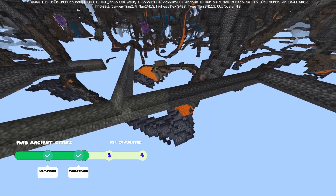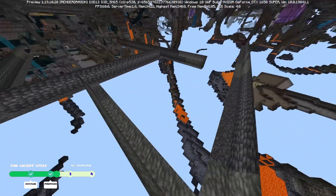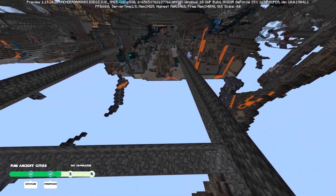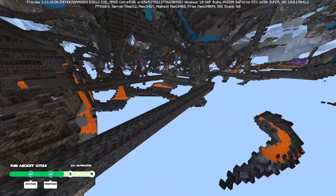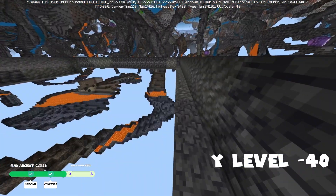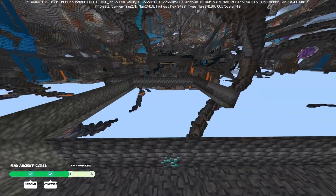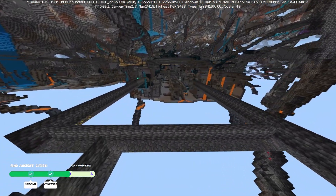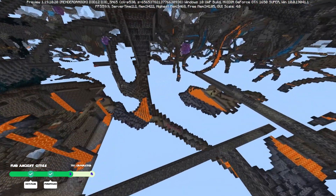Method number three is strip mining. Strip mining will not only help you find diamonds, but mining in the correct location will also help you find an Ancient City. The correct location where you should be strip mining is down at Y-level negative 40. Not only will this help you get diamonds, it will also help you come across Ancient Cities if you're lucky enough — though this will require a lot of patience and good pickaxes.